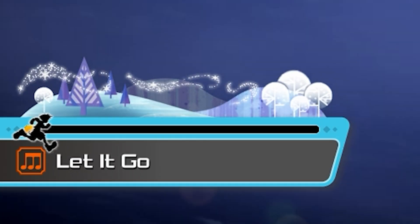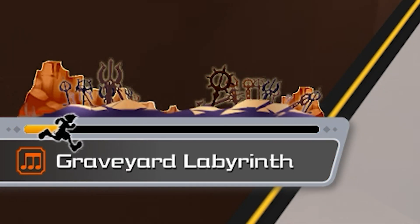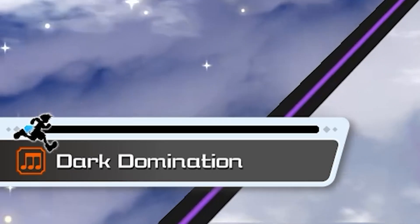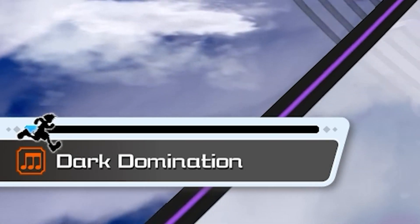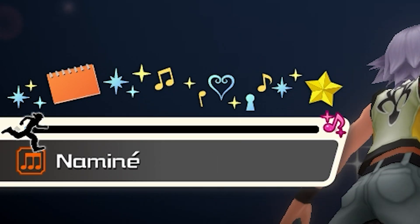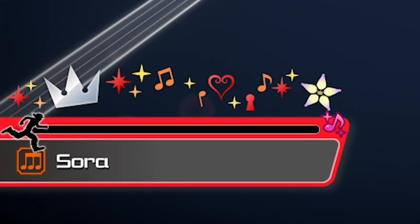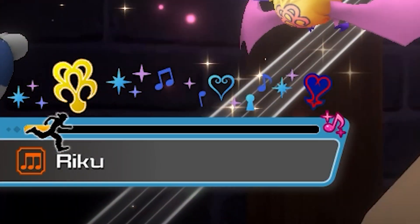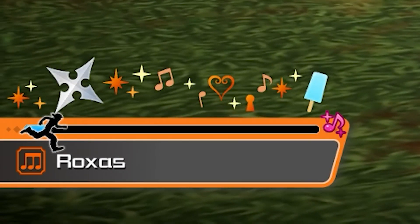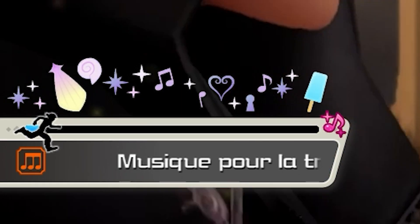I really liked how for the Final World they just left nothing — it was just completely blank, which makes sense for that world. With the memory dives, you actually had, at least for the character-specific ones, some unique symbols and some symbols that stayed the same. Usually you'd have two symbols that changed for the memory dives and everything else stayed the same.